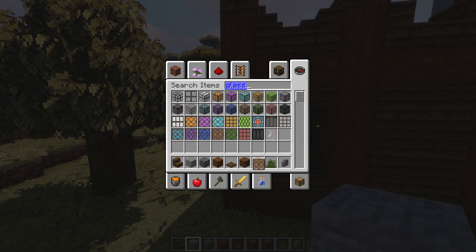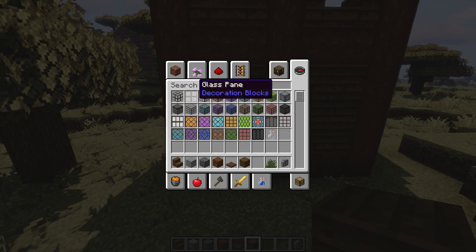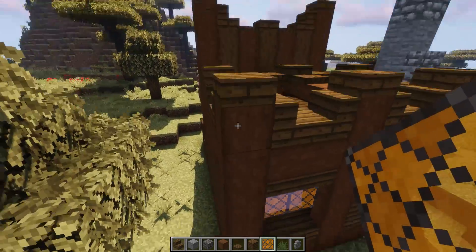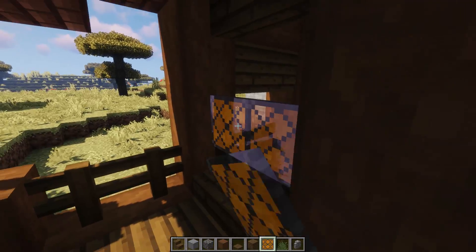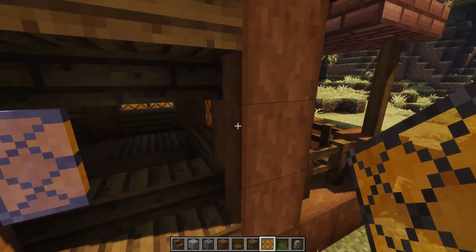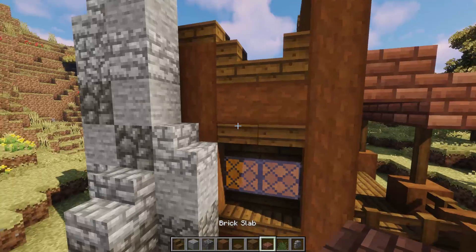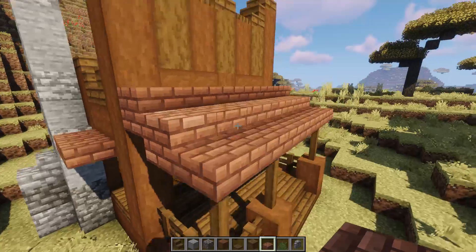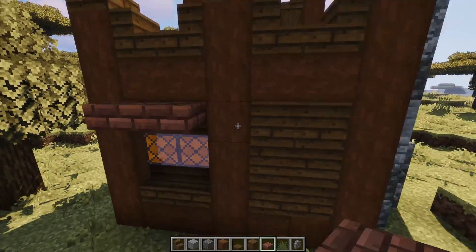For windows - brown glass might blend in too much, so let's go with orange. Orange looks pretty cool right there! A little orange here, a little orange in here for a double window. We got the door ready, and another little bit of orange here. Then I'll do a little brick overhang on this side, another one over here, and another little overhang on that side. Cool.